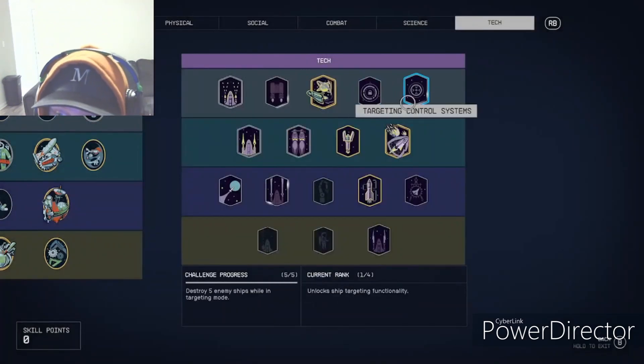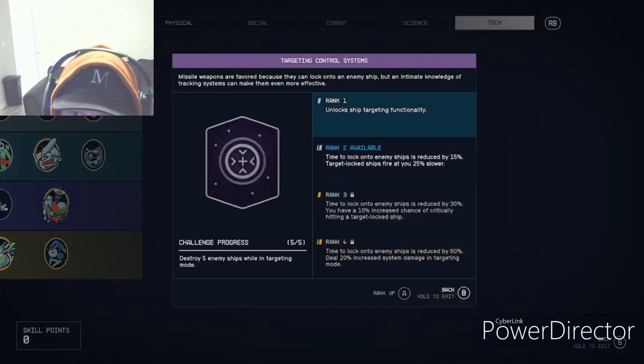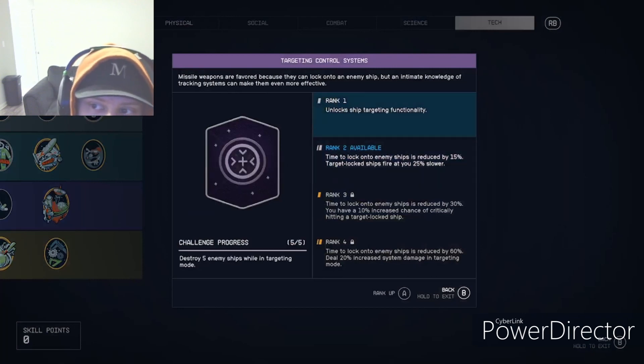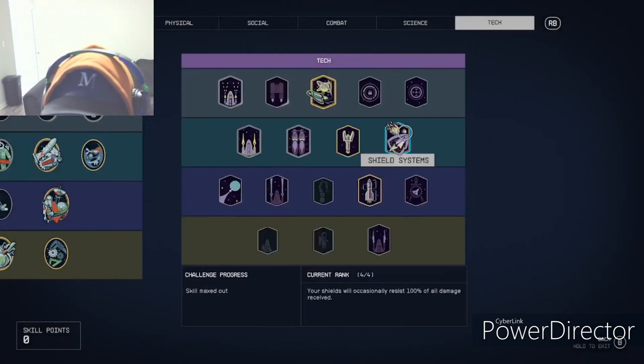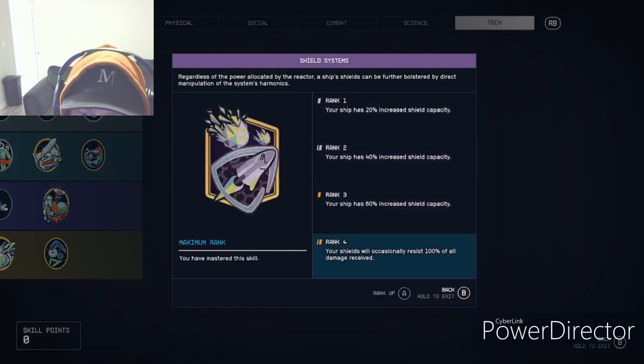Targeting Control Systems — get at least rank one so you can target and take out enemy engines in space without destroying their ship. I'm not even sure you can disable ship engines without this skill, so please get it if you're flying around.